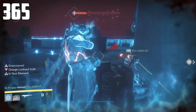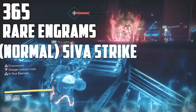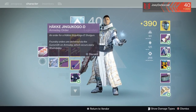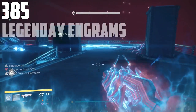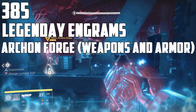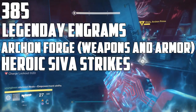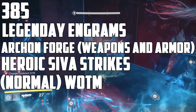The things that drop up to 365 are rare engrams and non-SIVA strikes. For 385, it's legendary Archon's Forge armor and weapons, heroic strikes, and Wrath of the Machine normal mode.